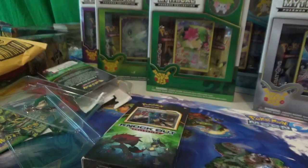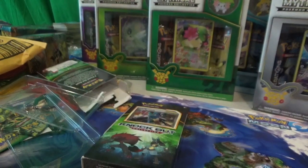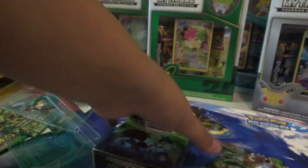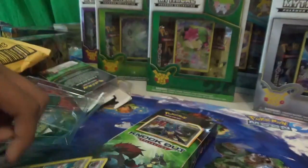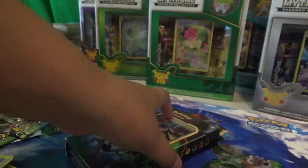Here are our promos — we have Lucario. You were also given some play items, which is nice. One of these is like ten bucks alone. Just opening the package — fine. And here we have the other two promos. Jessie, you can start opening those.